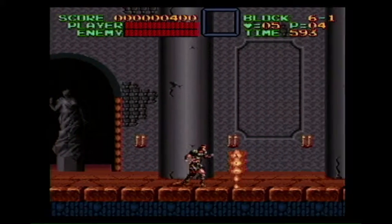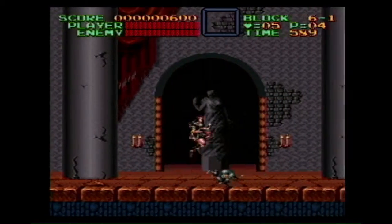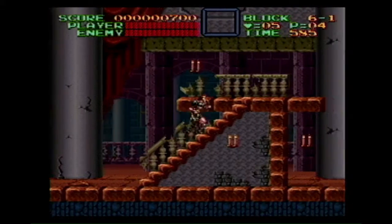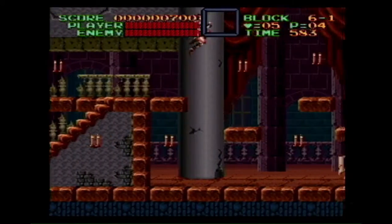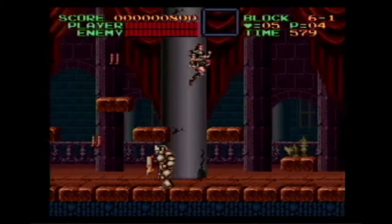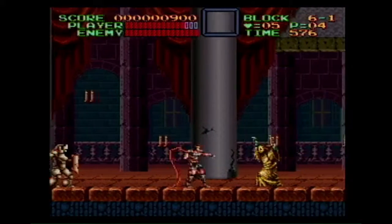We already see a lot of enemies coming on, including the first bad of the stage. I think the biggest threat in this stage is the enemies. There are a few spike traps here and there, but the enemies are definitely a bigger problem because a lot of them don't really go away — you have to kill them, otherwise they just keep chasing and following you around.